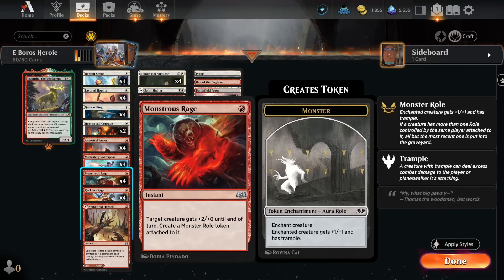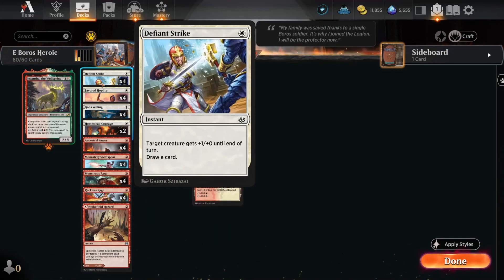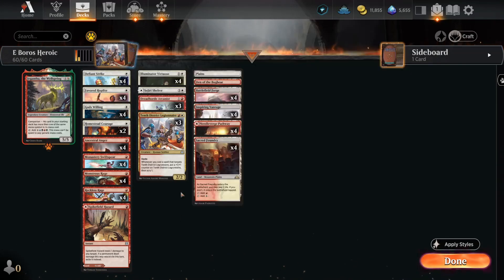And then we've got a bunch of spells, including brand new from Wilds of Eldraine: Monstrous Rage — target creature gets +2/+0 until end of turn, create a Monster Role token attached to it. Other ones you're probably familiar with: Ancestral Anger, Homestead Courage, Gods Willing to protect the creatures, Defiant Strike to draw some cards, Reckless Rage for removal in a pinch, one Spike Field Hazard, one Saryth's Shelter. It's going to win fast, it's going to lose fast — and that's the kind of deck we want for the midweek event.